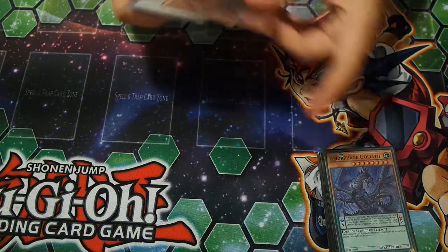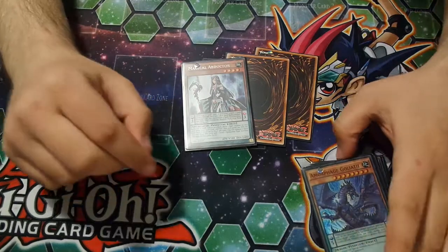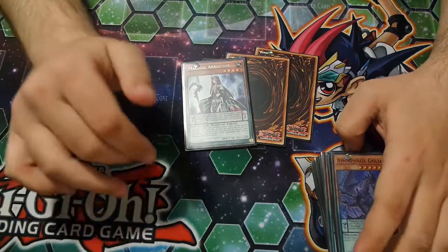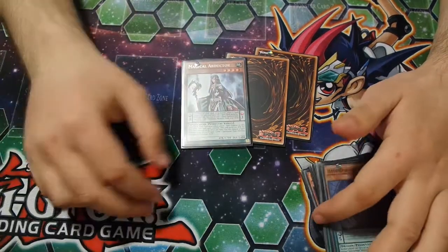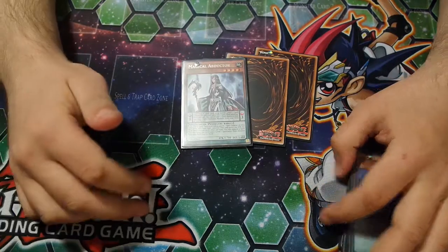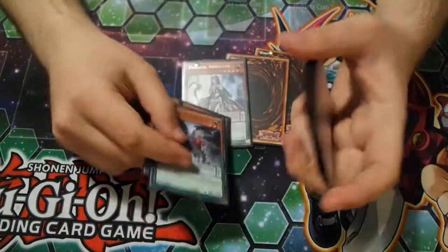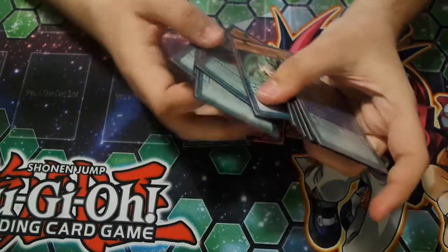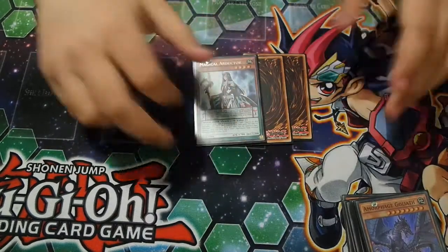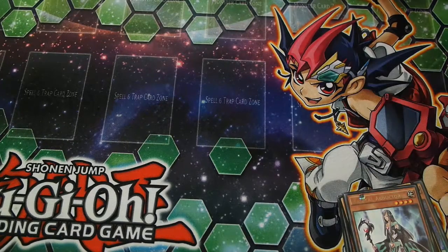Next we have the Magical Abductor. It's a Pendulum Scale 3 which is very good because the other Amorphage Pendulums are Pendulum Scale 5. With this you can just add any Pendulum Monster you want, so you could even get a first turn this to hopefully hurt your opponent. A lot of decks do use Monster Effects and Spell Cards. So that's the monsters — now onto the many spells.